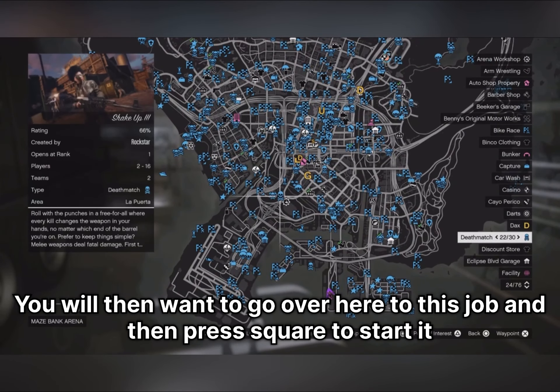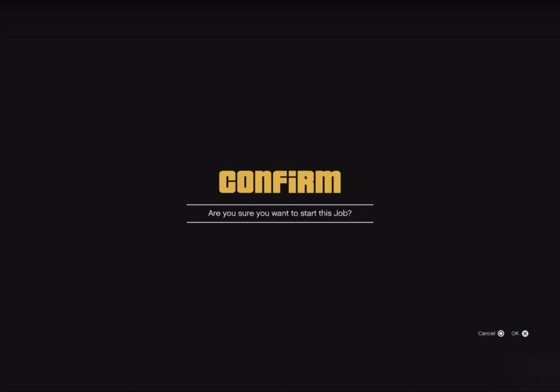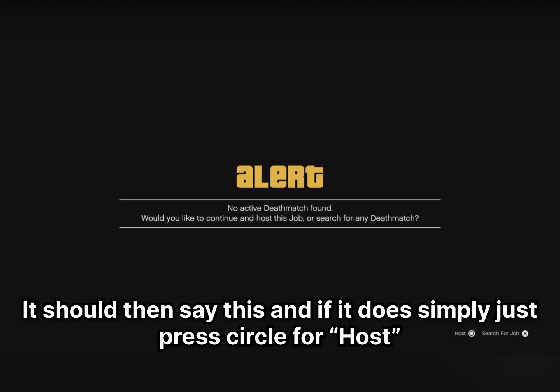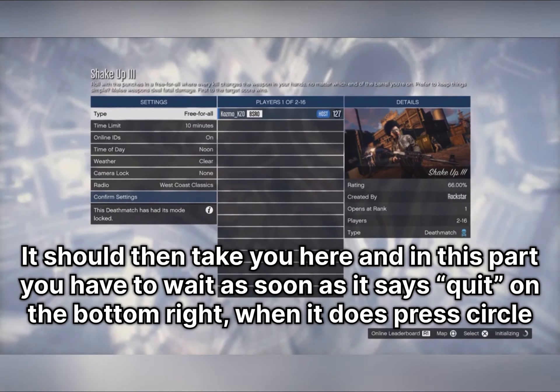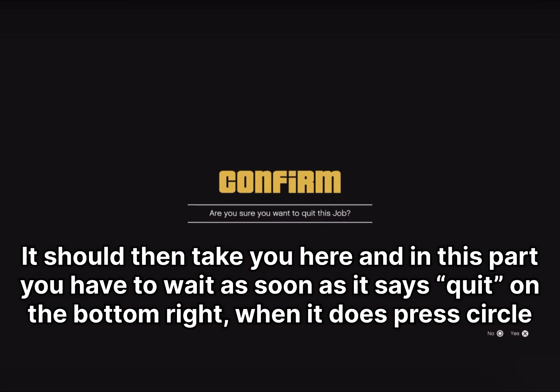Go over to this job and press square to start it. It should prompt you — simply press circle to host. It will then take you to a screen where you have to wait. As soon as it says 'quit' in the bottom right, press circle.